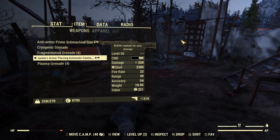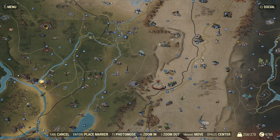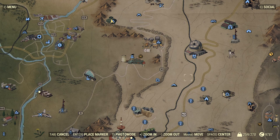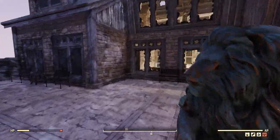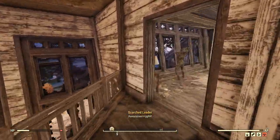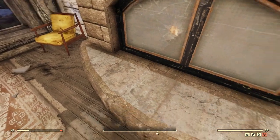Location number one for finding a .45 submachine gun is Seneca Gang Camp — that is near the Top of the World for reference, and there's Vault 76. You'll find it on a chair next to a dead raider. Location number two is at Ingram Mansion, not too far from the gang camp. Jump in through the windows and head up through the back way — you'll find it on the fireplace. I've already looted this one before, and the game won't spawn it again for a couple of days, but it'll be there.